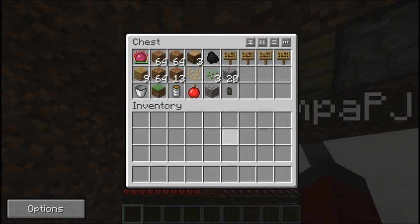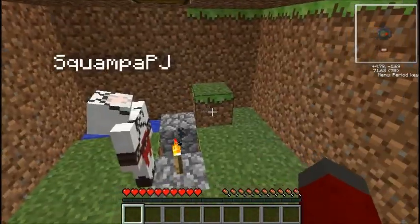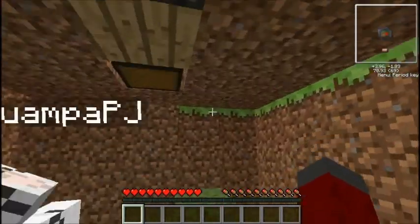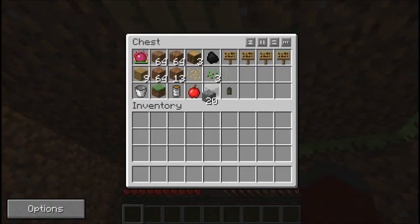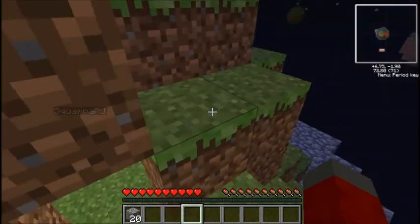Why not? Charcoal's good. What do you even need it for? Torches. True, true. Maybe I'll start building out to the islands. I guess I'll use cobblestone because dirt's — well, actually we could just make some.